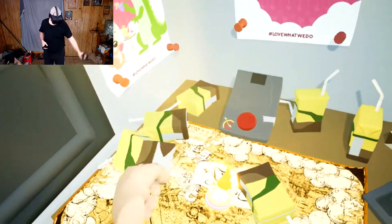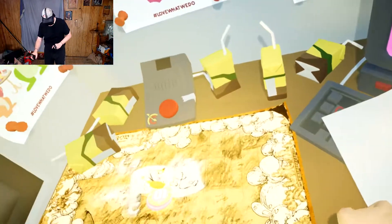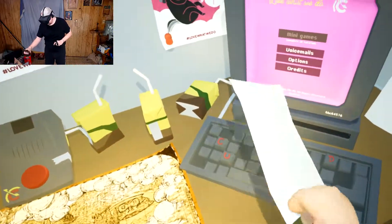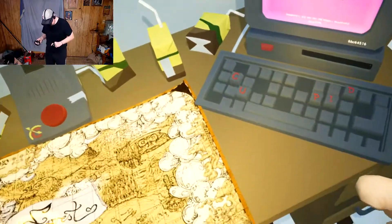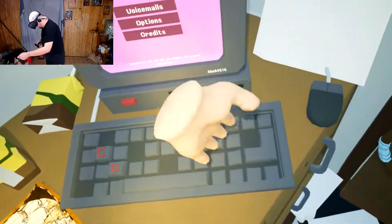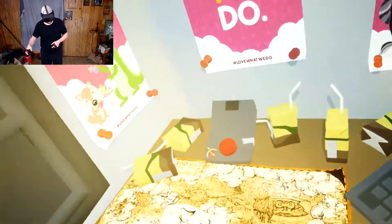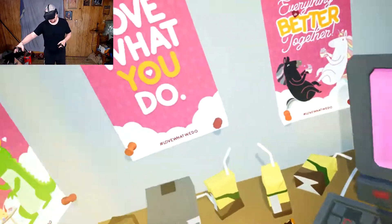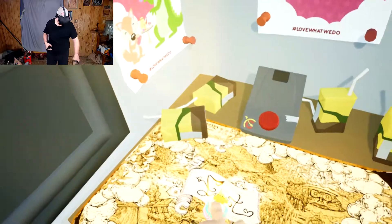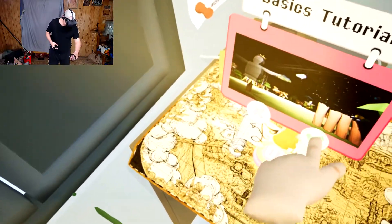Let's get started. I'm gonna move some of this junk out of the way. Odd that the cupid is there. I've already adjusted settings. I could listen to that message again but it's quite long, so we'll just pop into this basics tutorial.